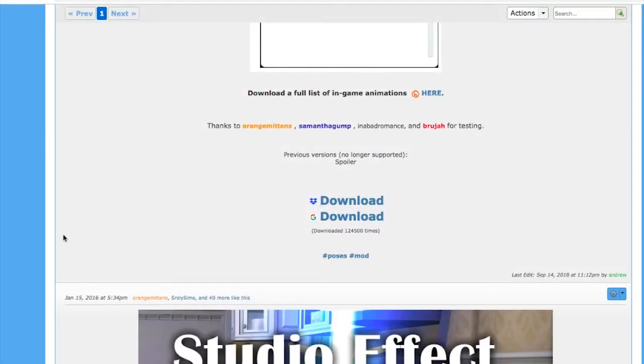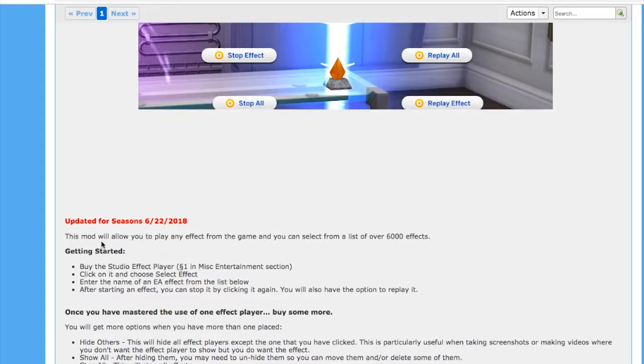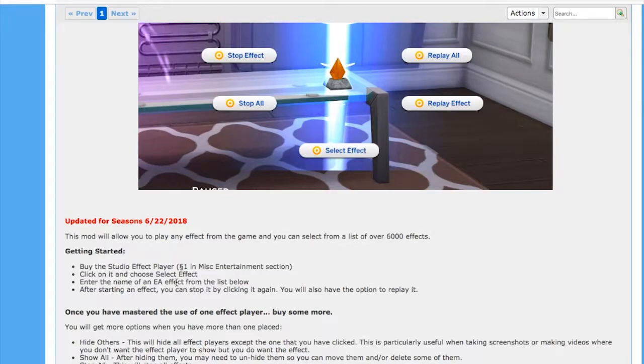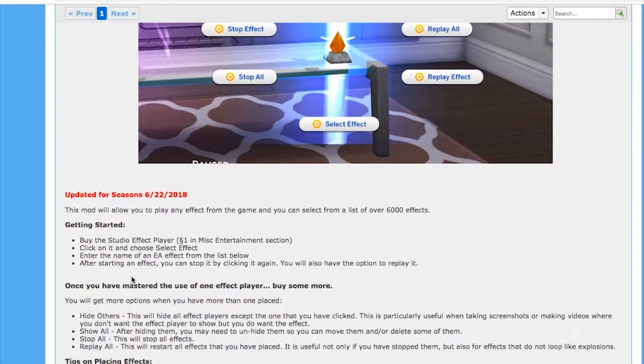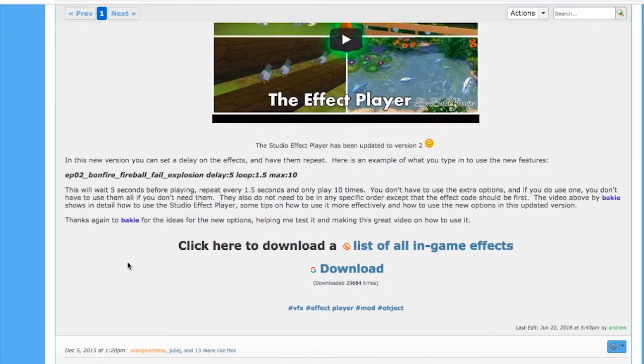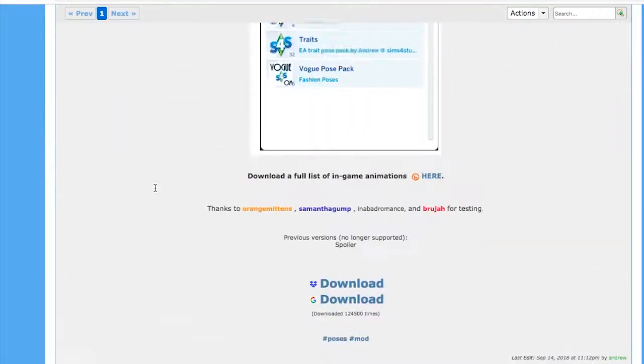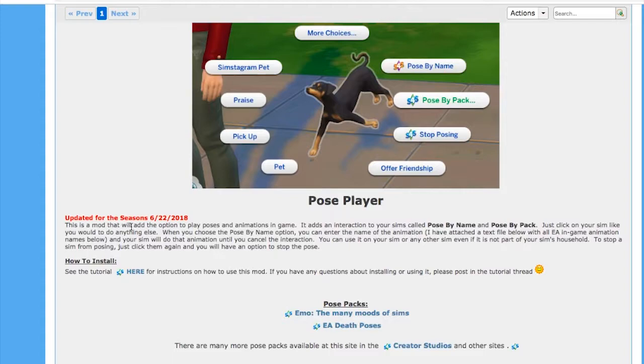Please do not re-upload to other sites, do not claim as your own. Pose packs — pose by pack. I have had this mod before; I do not currently. This mod will allow you to play any effect from in-game and you can select from a list of over 600 effects. I'm going to go ahead and download this too. I think there's a mod that you need to download with it. I want the pose pack — this mod allows you to click on your Sim, choose pose by option, choose an animation, and your Sim will do that animation.